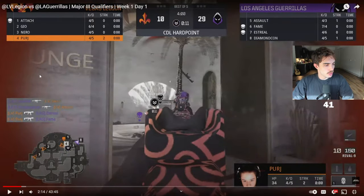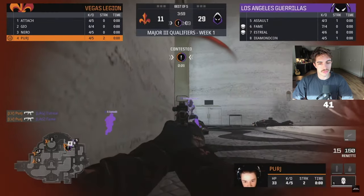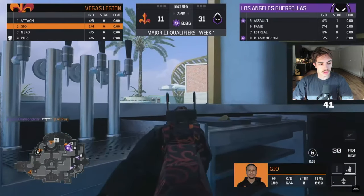Do new hill spawns come into play when the old hill has ten seconds left? No, not new hill spawns. But I remember last year they kind of changed things - there were specific moments in Mercado where new spawns would unlock towards the final moments of a hill. But it'll still be that hill's spawns, not technically the brand new hill spawns.